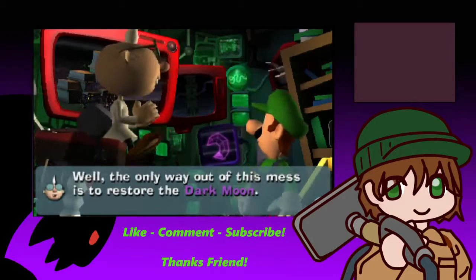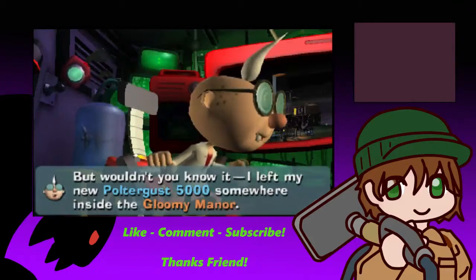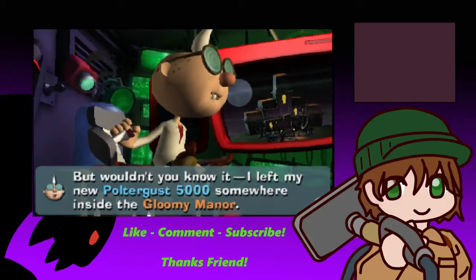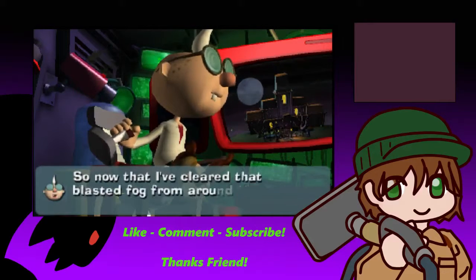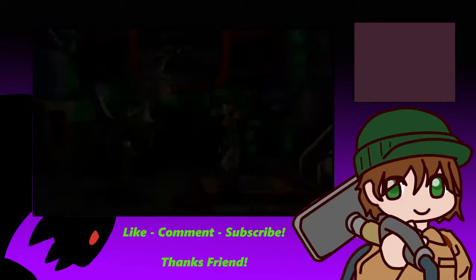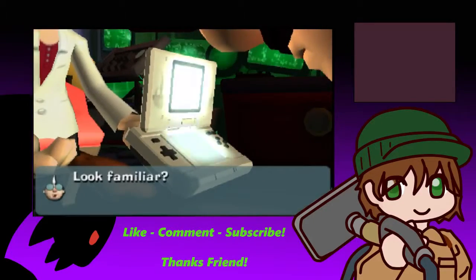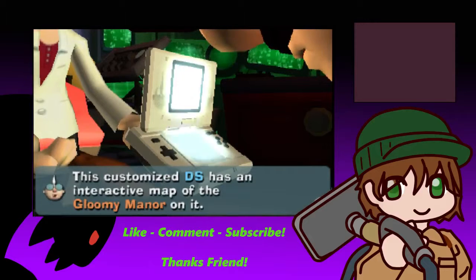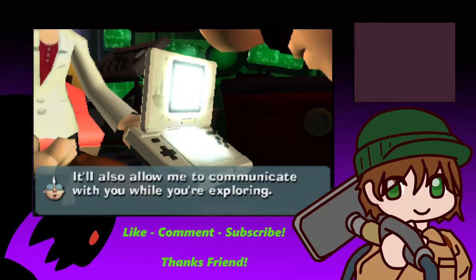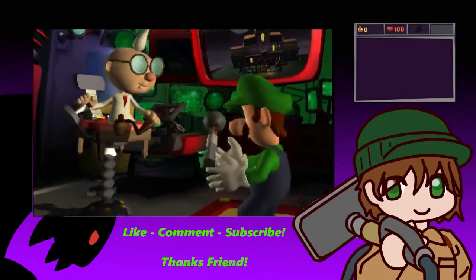Well, the only way out of this mess is to restore the Dark Moon. Which means you're going to need some ghost hunting gear, son. But wouldn't you know it, I left my new Poltergust 5000 somewhere inside the Gloomy Manor. So now that I've cleared that blasted fog from around the place, I'm sending you in after it. This customized DS has an interactive map of the Gloomy Manor on it. It'll also allow me to communicate with you while you're exploring. So we got a DS phone thing.